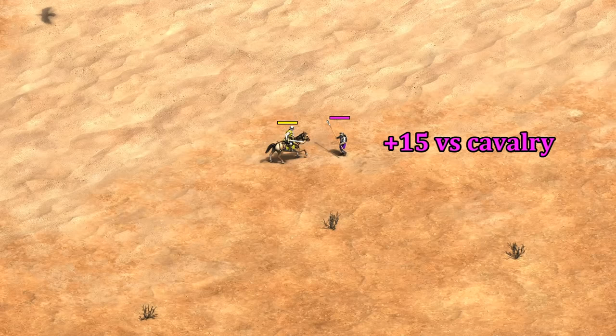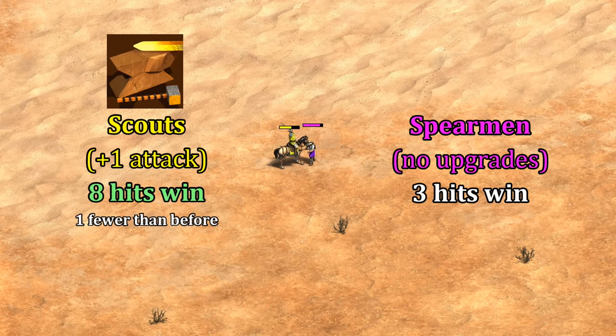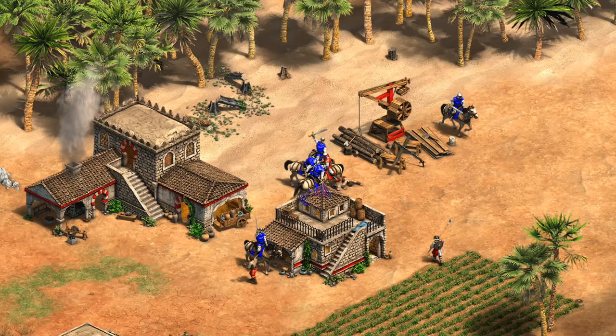What about another common matchup: scouts against spears? Does that change anything? In this case it does. Spears have a plus 15 attack bonus against cavalry. Before any upgrades, spearmen need 3 hits to win and the scout needs 9 to take out a spearman. From the scout's perspective, an extra armor upgrade doesn't help here as it won't change how many hits they can take. Instead, the attack upgrade is more helpful, given it can then take out the spearmen in one fewer hit and let you sneak in 3 or 4 more damage.